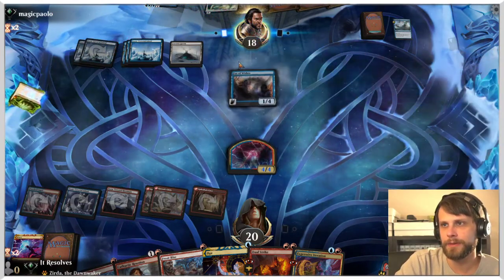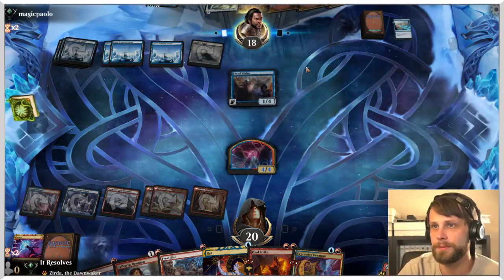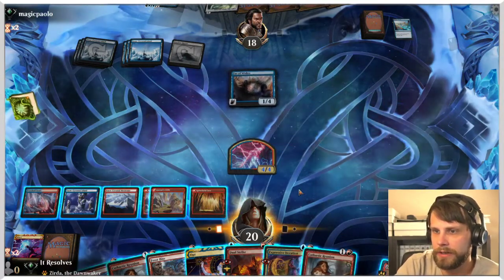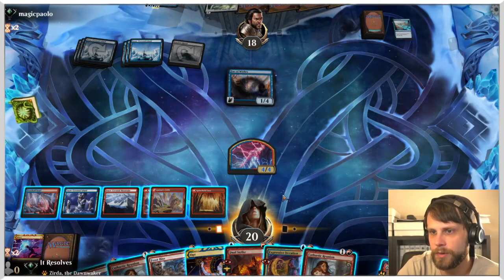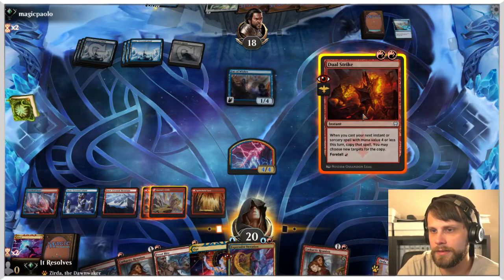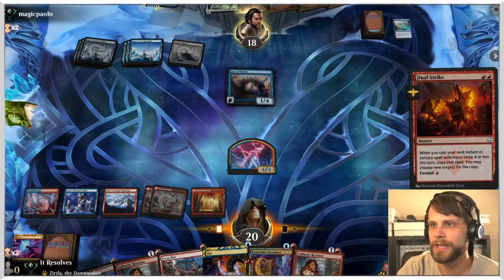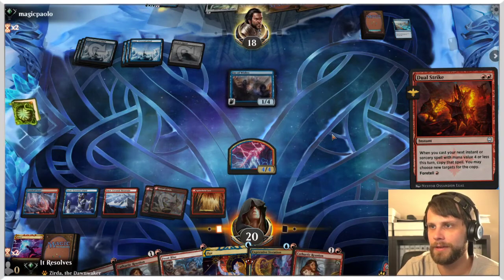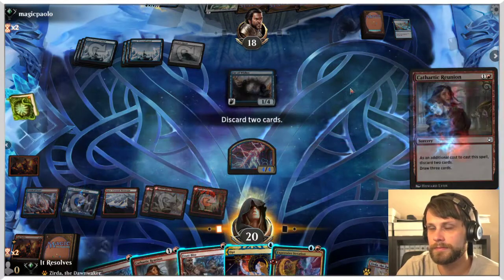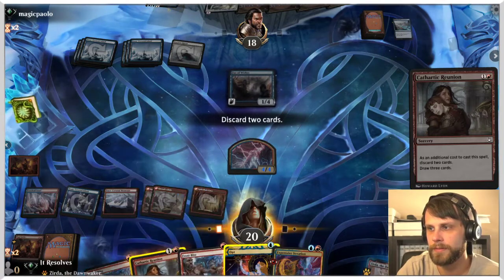I'm going to throw the land down and Dual Strike — we're going to overload. What do we want? I think it's Dual Strike, and then the other copy is for four so we need to keep that in mind. I think it's Expressive Iteration — we just need some selection here. At some point they're gonna bounce the 5/5, which is fine. It looks like they're leaving up mana to flash in the Borrower. Let's try and be cute just because we're here to have some fun anyway. We should attack first obviously. We're going to discard probably the Fury and the other Cathartic Reunion.